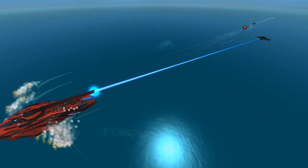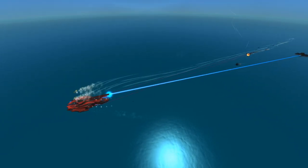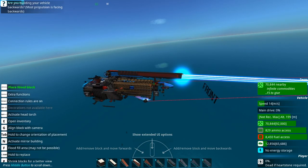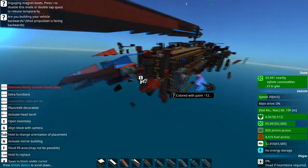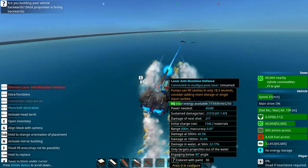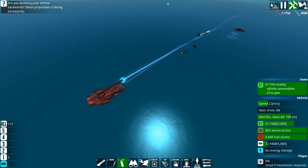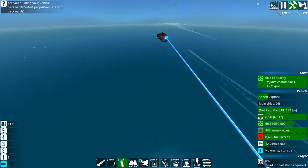It also has missile interceptors in addition to that big CIWS laser, and a LAMS as well. The LAMS is pulling double duty — you can see that even something like the Palisade, which has a pretty decent large missile barrage, doesn't get through this. The LAMS is running off the same system as the offensive laser, which normally is a terrible idea, but in this case the laser system is so large that it doesn't really matter.